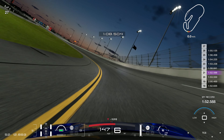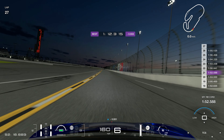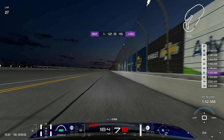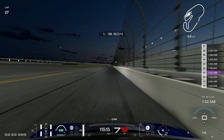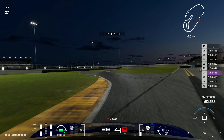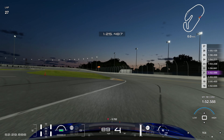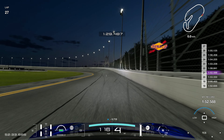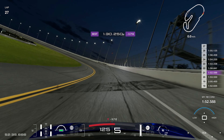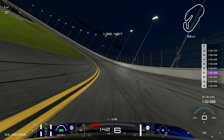And we're heading towards the bus stop chicane — you've got so much time to think about this. I know that I'm on a quick lap here, we're nearly a second up. So all I'm doing is looking for my braking point — it comes just before the number two board on the right-hand side. As you brake heavily the car becomes a bit squirrelly. I've gone a little bit deep into that, so I'm cutting the yellow kerbs to get the shallowest line out of the corners, which will maximise our acceleration and speed as we carry that through the long final corner.